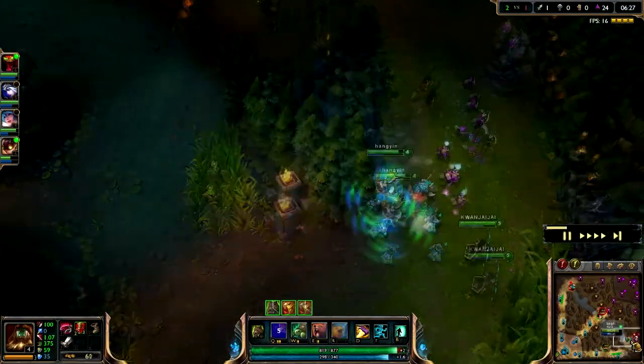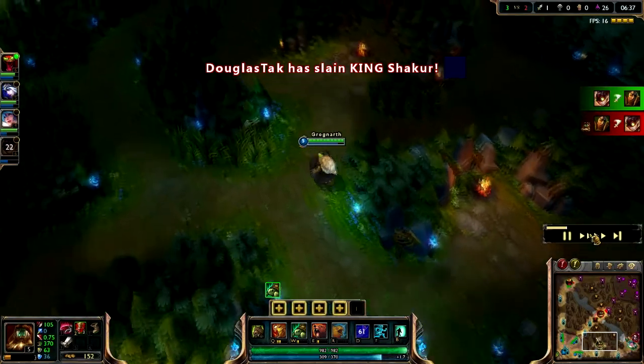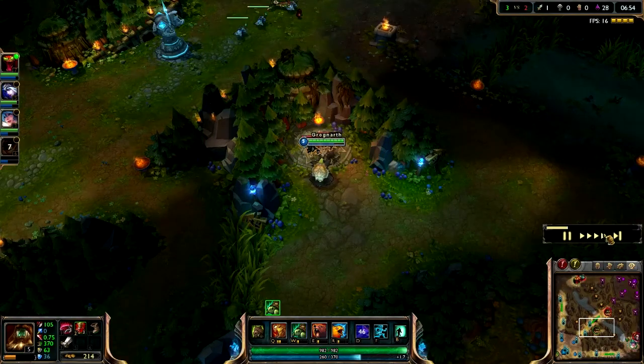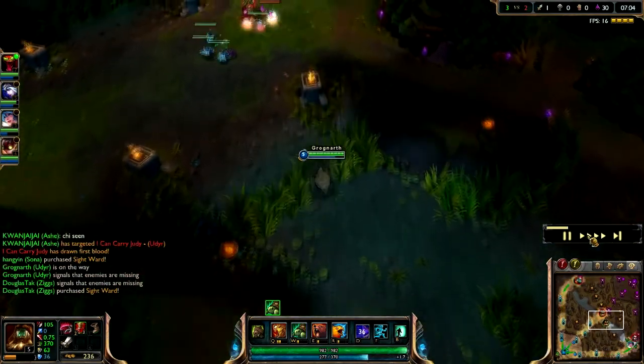As you see, the items I get are Boots and finishing Wriggle's Lantern - pretty much a standard build for an AD jungler, not a tank or AP jungler. Like Diana, for example - they don't really get Wriggle's on Diana.